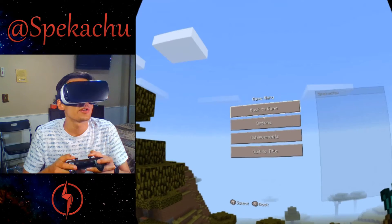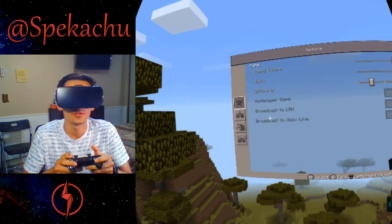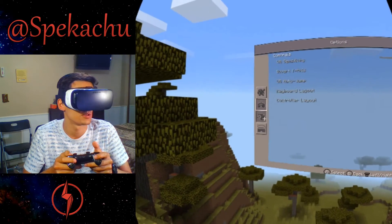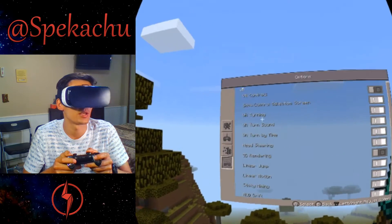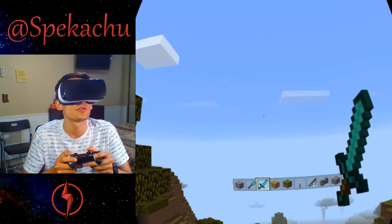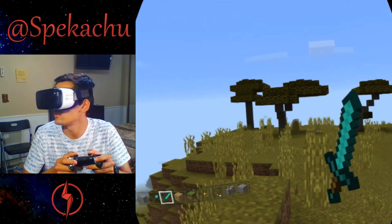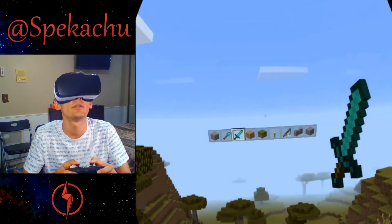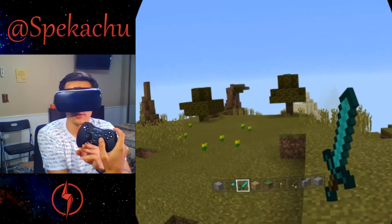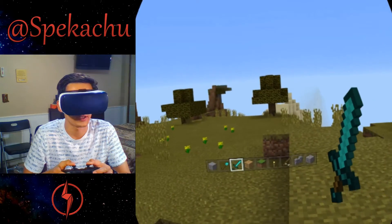To pause the game, you just press start and you have access to your options: volume, pretty much all the options except for multiplayer, controller options, rendering options, and VR control options. There are two ways to look all around you: you can actually turn your head, look up and down, or you can turn the right joystick and it turns the world around you, which I kind of like as well.